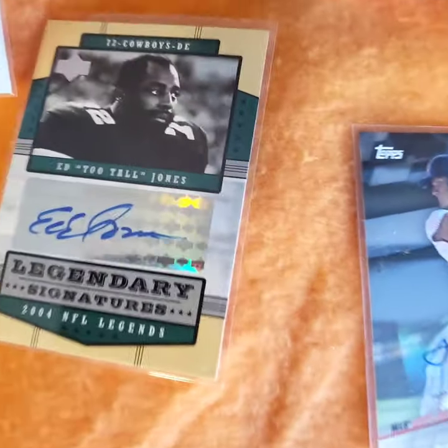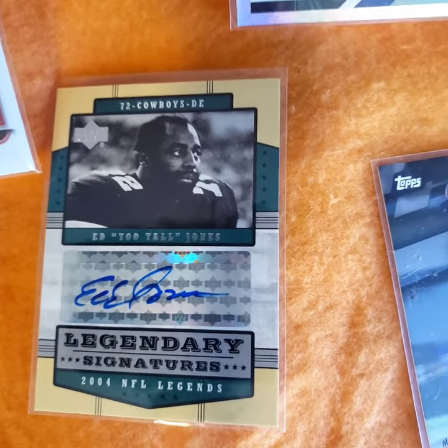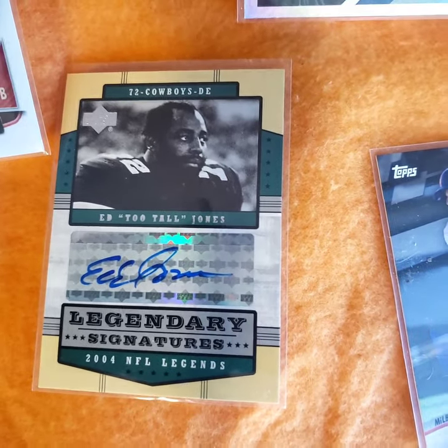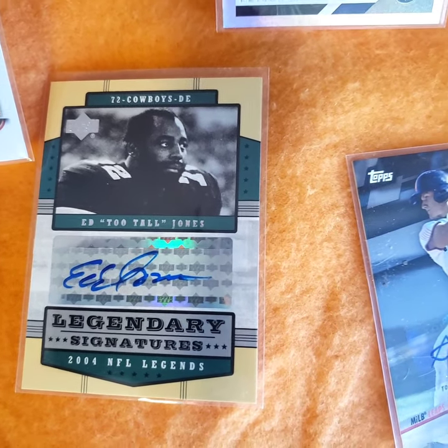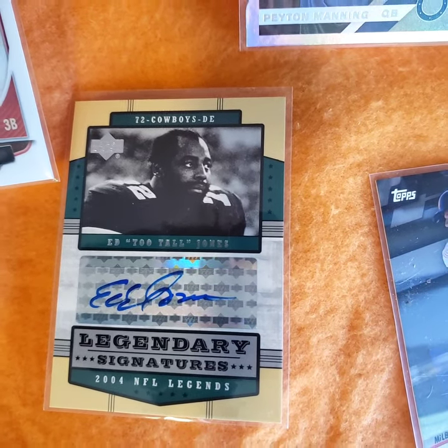Really like this card. Ed Tuttle Jones. My alma mater is Tennessee State, which had some top defensive players - Richard Dent, Ed Kyle Jones, just player after player. Might do a TSU video here before long.